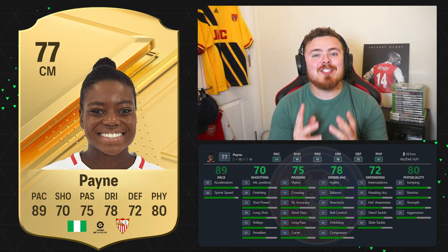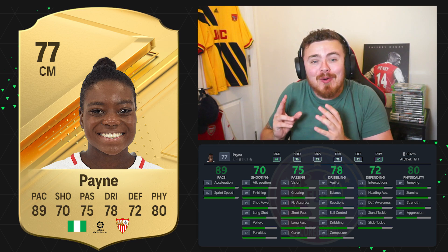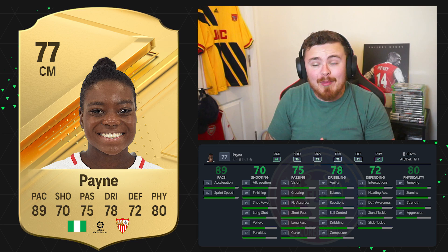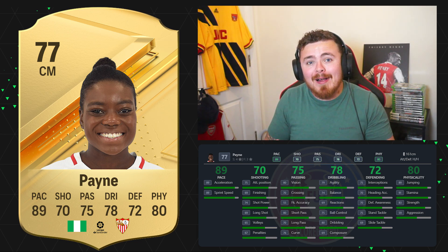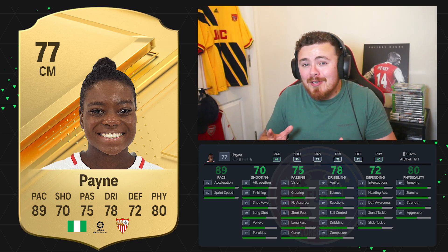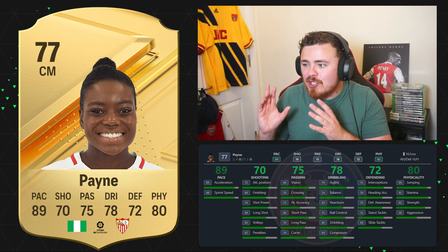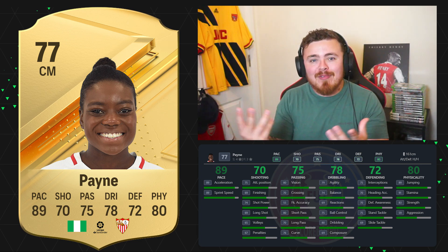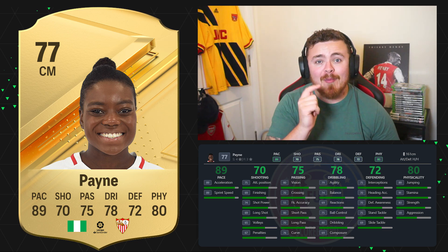Up next is another Nigerian women's card who looks ridiculous — trust me, they've got so many insane ones this year. It is Totally Paying, Sevilla, La Liga F — which is also a link to Ajibari, just pure chemistry-wise, great little connection these two. And look at this card for a well-rounded box-to-box centre mid, only 77 rated which is crazy. I'm getting Renato Sanchez kind of vibes from this card. Great dribbling stats, minus the reactions and composure being a little bit low, but it's the pace, the defending, the physicals — just a well-rounded package. Should be cheap as chips as well.